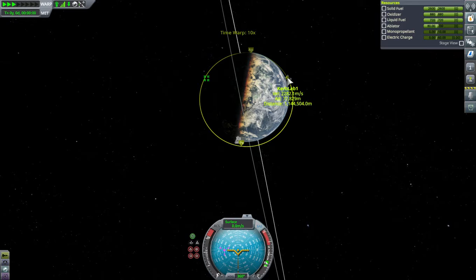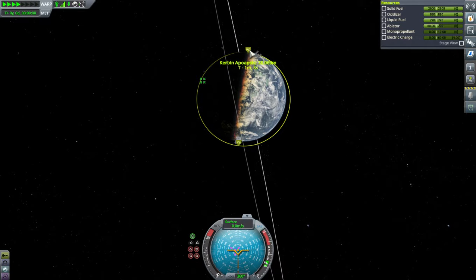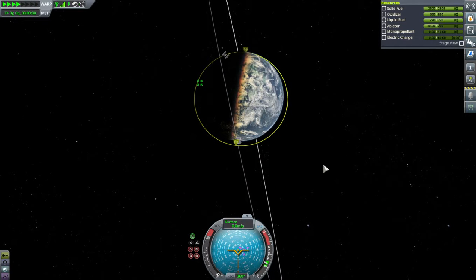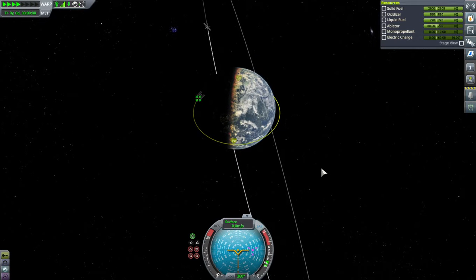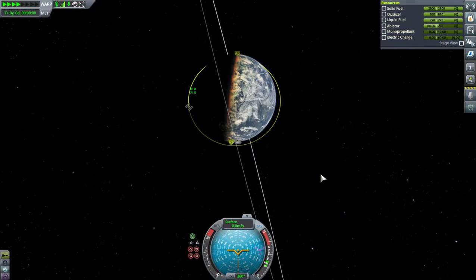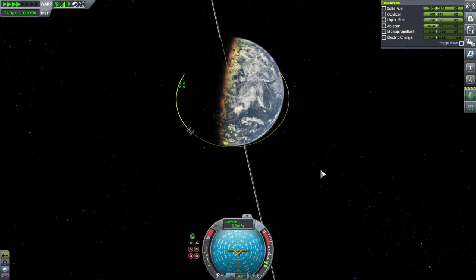Watch the Kerb Lab 1 come around. We're going to watch it — its altitude is 78 by 77, so it's low. Low Kerbin orbit. We're not going to dock with it — we're just going to rendezvous with it and EVA the Kerbals and then bring them back to the surface.